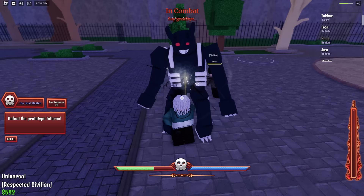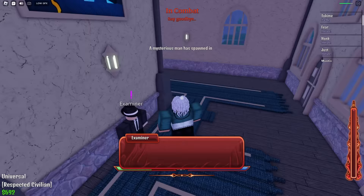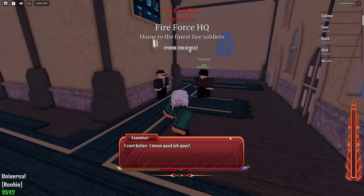I wasn't really doing the pattern perfectly here, but as you can see it's really easy. I awakened my fire ability just from getting a bit of combat EXP during this fight. Now we're both part of the Fire Force and you unlock your phone, which is going to be your main source of quests from now on.